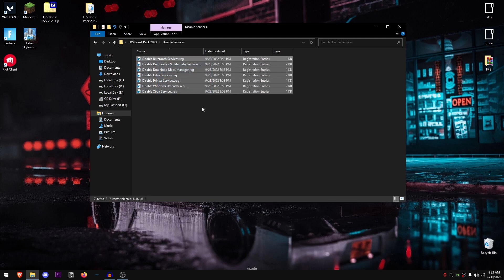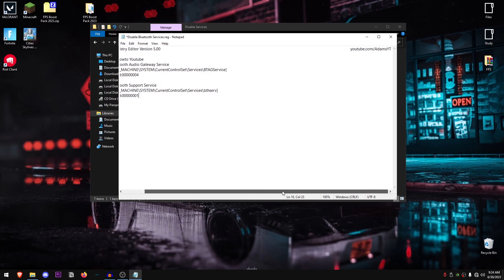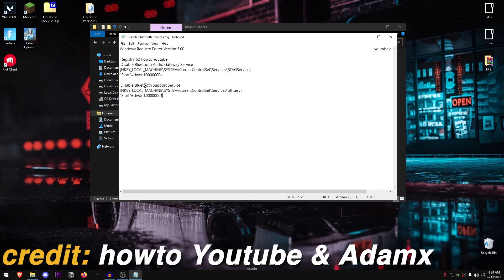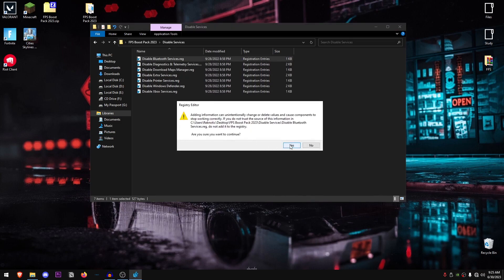Now go back into the pack and open the 'Disable Services' folder. Here is the list of services we're going to disable. A quick tip: if you right click and edit a file, changing the value from 4 to 3 sets the service to manual, 2 sets it to delayed, and 1 sets it to automatic. So if you ever want to re-enable a service, just change the 4 to 1, save, and apply the registry file. Credits go to LMX and HowTo YouTube. For Bluetooth services, if you don't use Bluetooth, double click, hit Yes, hit OK, and it will be disabled on next restart.